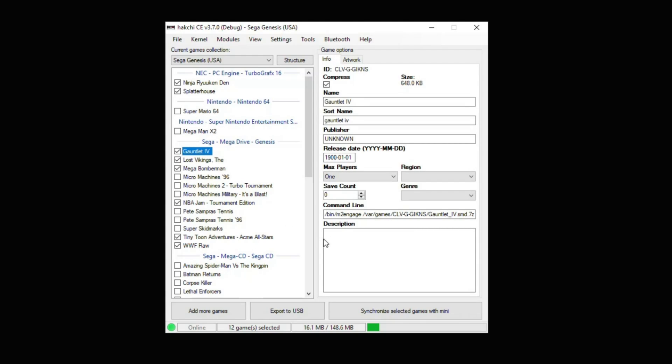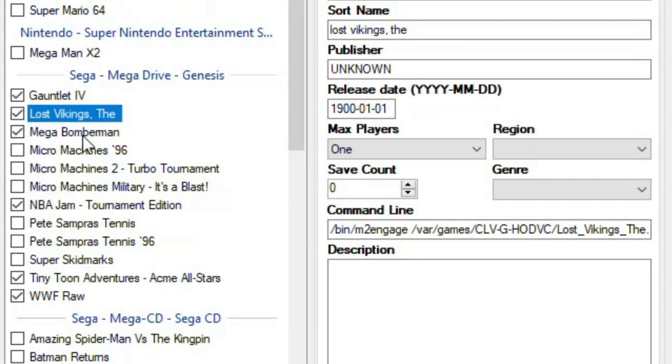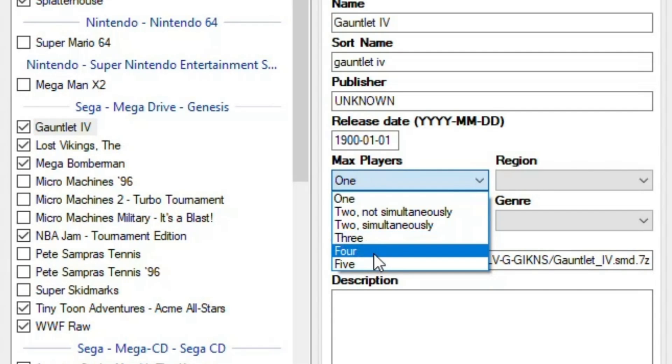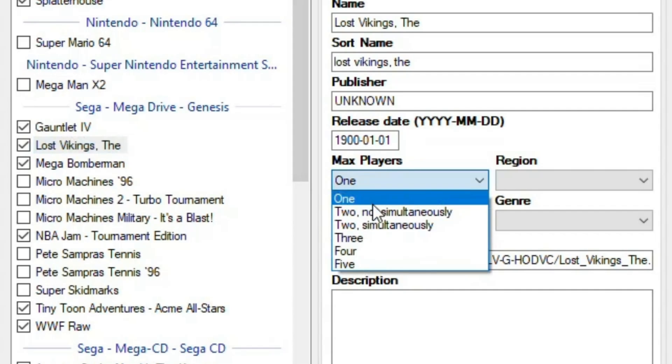Like I mentioned, this is all running through M2 Engage, so make sure that your command line is correct when running these games. The only thing you have to do to enable 4 player mode is go to this max players option right here, change it to 4, and that's it. We're going to do that for the rest of our games.